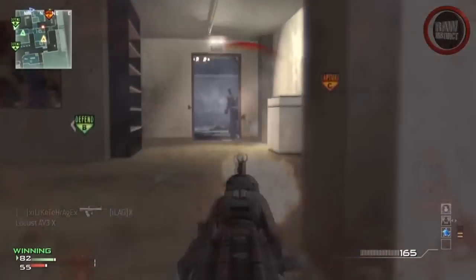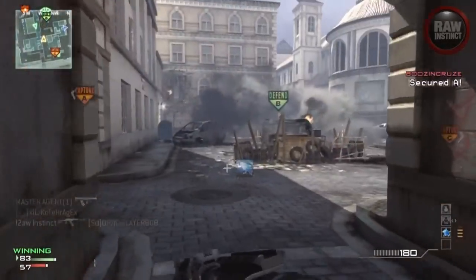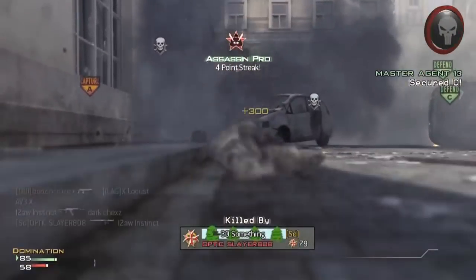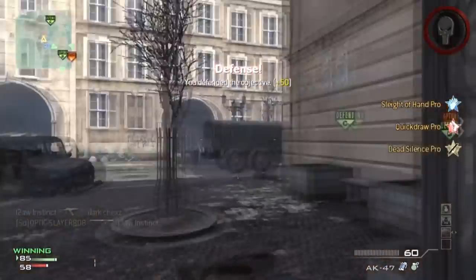So the weapon we're going to be talking about today is the AN-94. Now the AN-94, not to be confused with the AK-47 — it looks very similar and shares many of the same properties — but I'll be breaking down some of the stats for this weapon today.